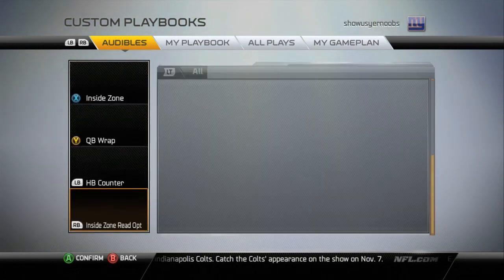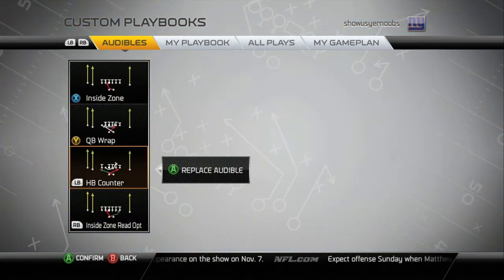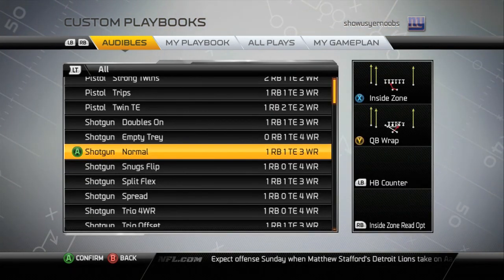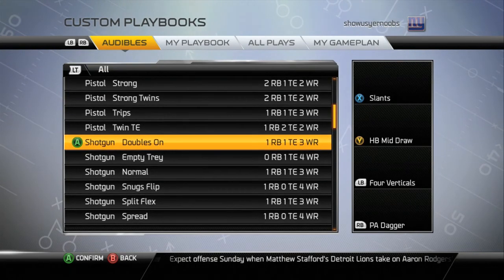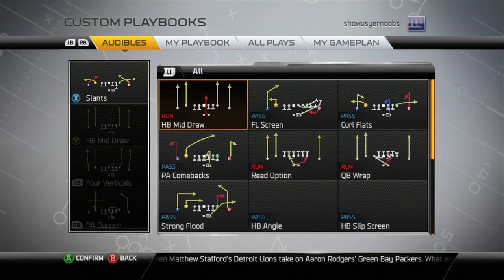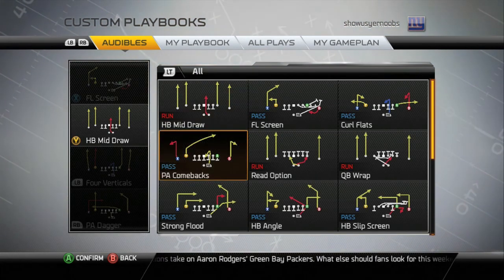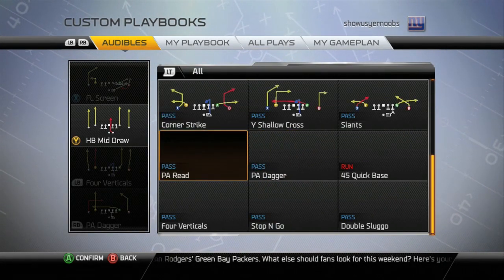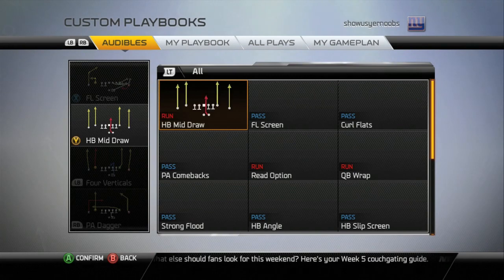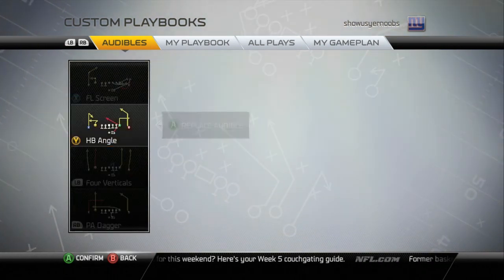So: inside zone, QB wrap, halfback counter, inside zone read option — those are your four audibles for normal. The first two are the ones I care about most. Now, doubles on looks exactly like normal in formation. We're going to add an FL screen and put all our pass plays in doubles on. The two that I really care about are the FL screen and any passing play that has a halfback angle route on it.